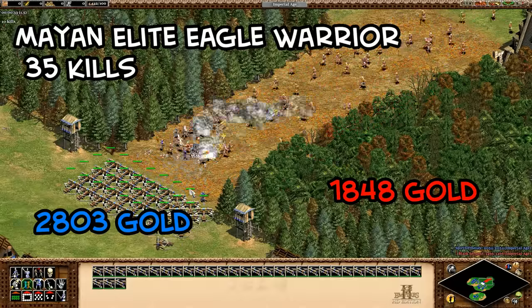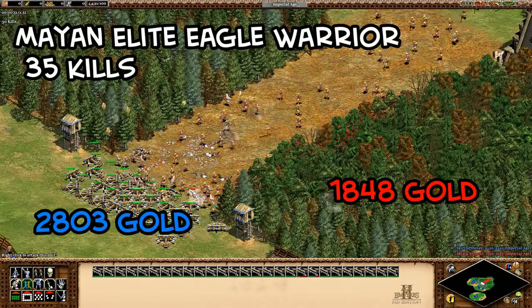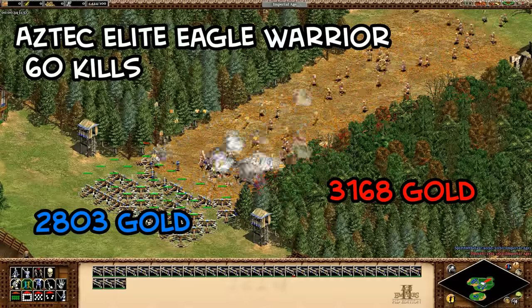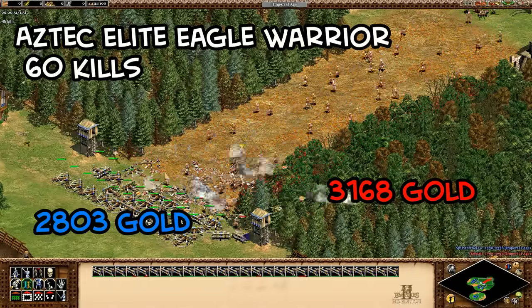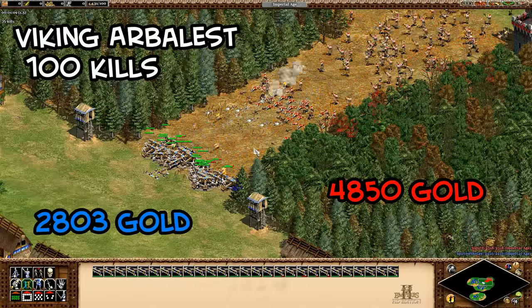For eagle warriors, it depends on the civilization. Mayan eagle warriors are a very good counter and do about as well as elite huskarls, which makes sense since they're both high pierce armor, fast units. Aztec eagle warriors came out about even with the champion — fewer losses, but at 50 gold per unit, that adds up really fast.